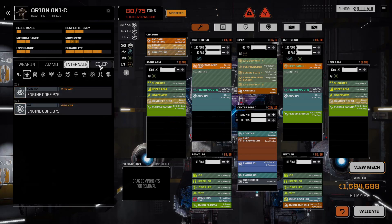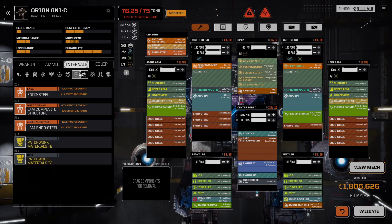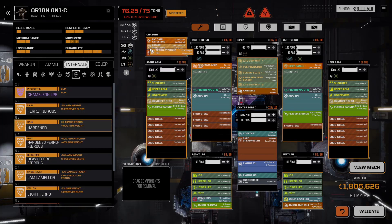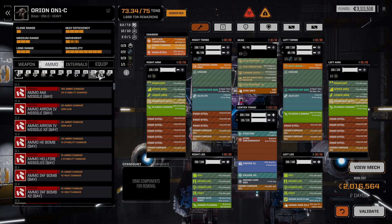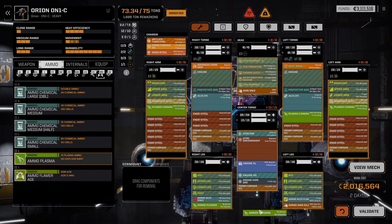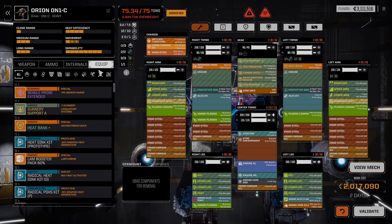So 280? Maybe. Then we're going to need endo steel and let's put clan ferro in there. Not quite right, but it will do. So we need ammo. We've lost a double bin of this, which is actually why it blew up, but hey.